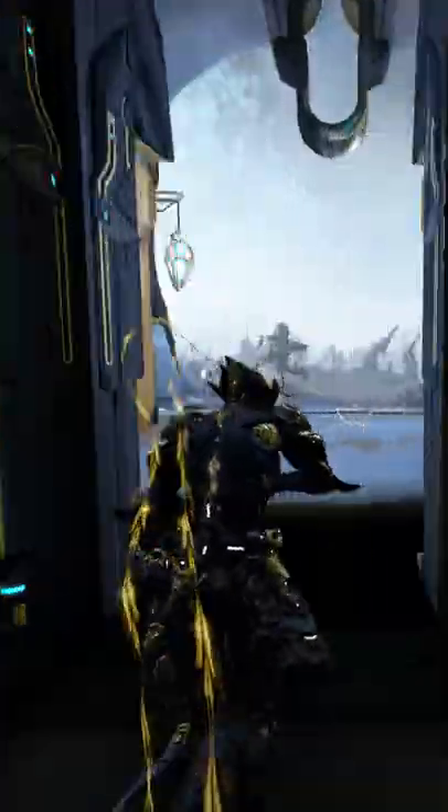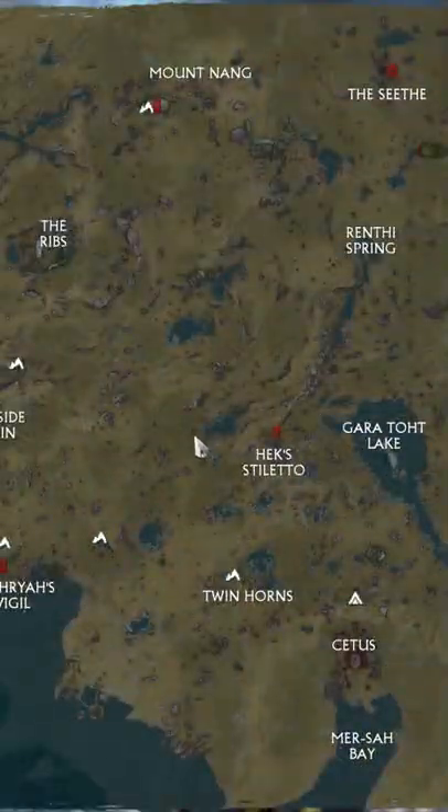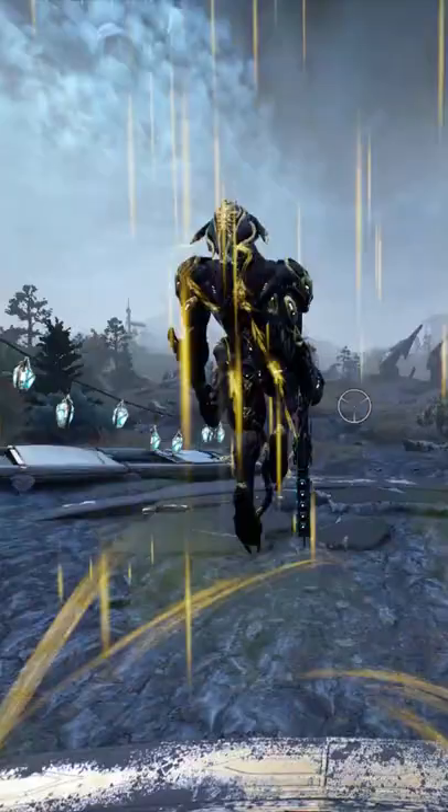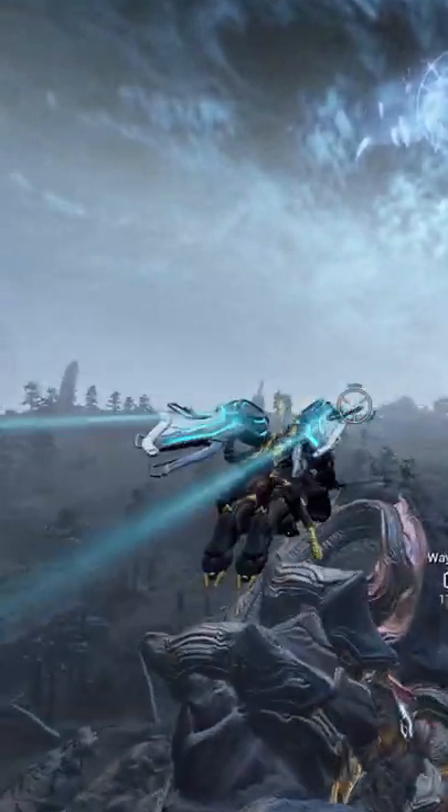Well, it turns out it's easy enough to get. You just head on over into the Plains of Eidolon, open up your map, mark this spot here to the west of Hex Stiletto, and head on over in your arcwing. It's a very short journey from the entrance from Cetus.